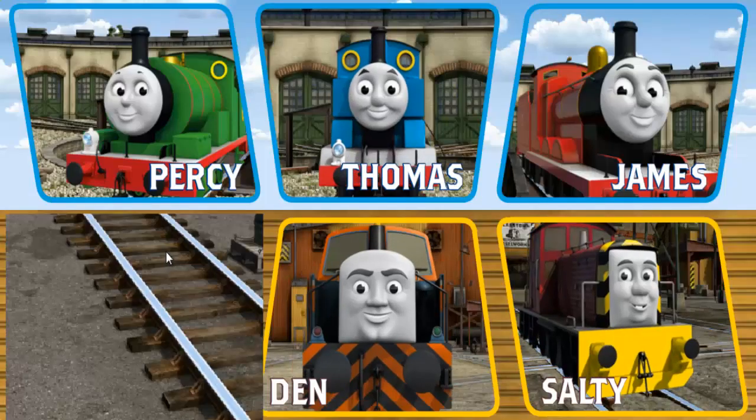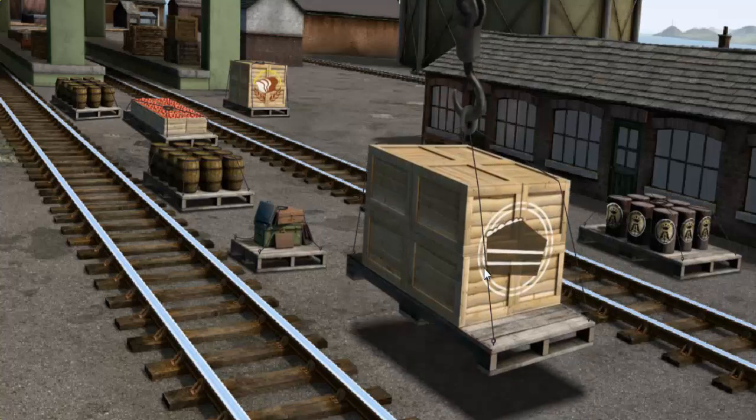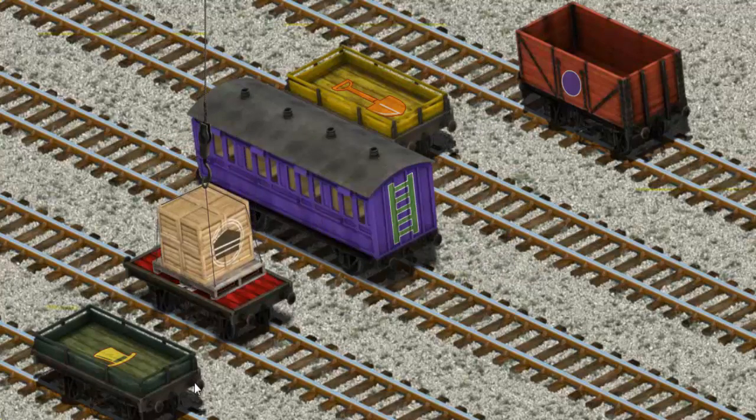It's a busy day at Brendam Docks. Thomas and his friends have many deliveries to make. Diesel must deliver the crates of cake to Knapford Station. Show Cranky where the crates are. You've found them! Let's lift and load. Now the cargo must be loaded. There you go!